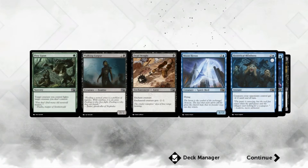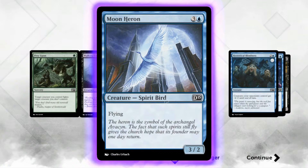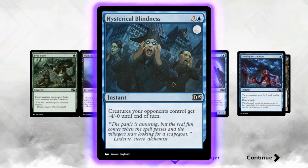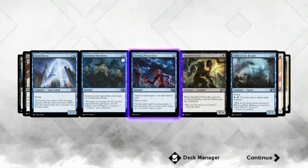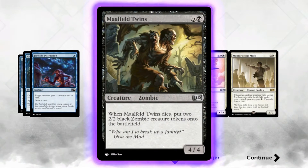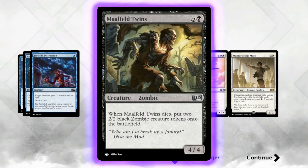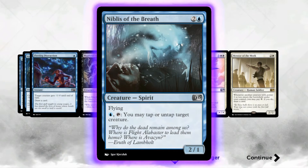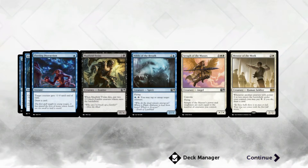New booster! Innistrad. Shiny skull-head guy — woo! So another Prey Upon, Walking Corpse — just a 2-2. Another Dead Weight. Moon Heron — flying. Looks like a crane. Hysterical Blindness: creatures your opponent controls get -4/-0 until end of turn. Blinding Distraction. Morkut Twins — when they die, put two 2-2 black zombie creature tokens onto the battlefield. Pretty cool. Niblis of the Breath — flying, one island and tap to tap or untap target creature. That's helpful. Another Seraph and another Mentor of the Meek. Not bad!